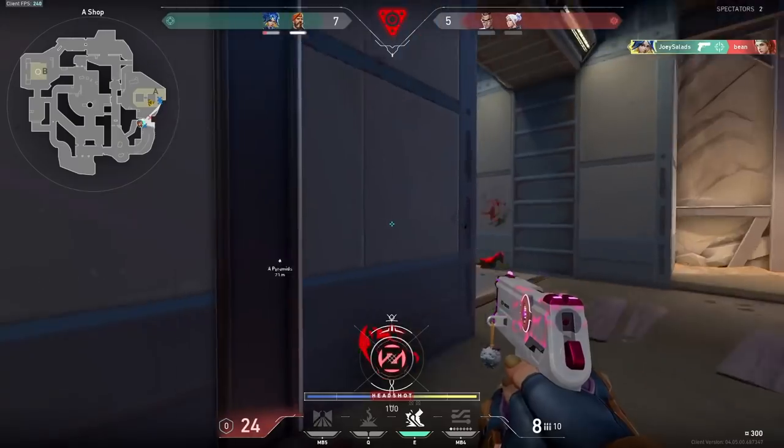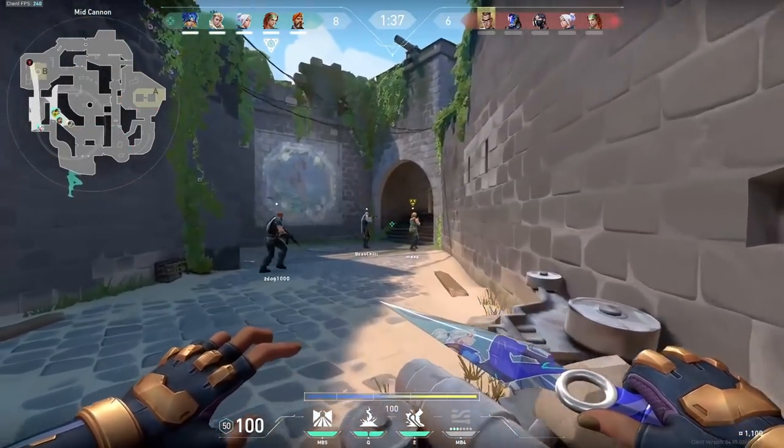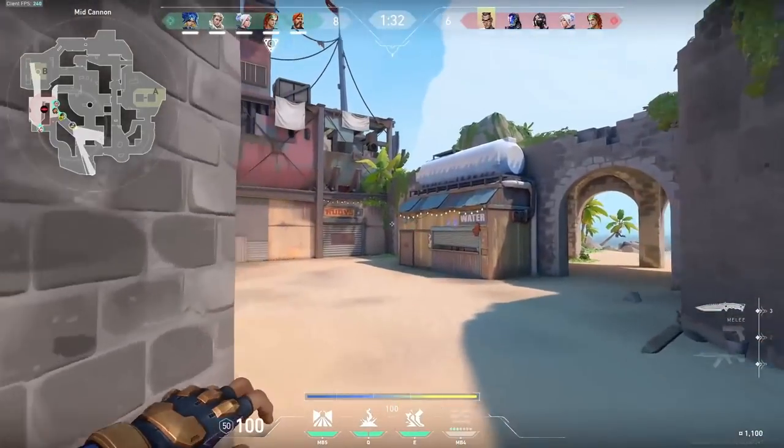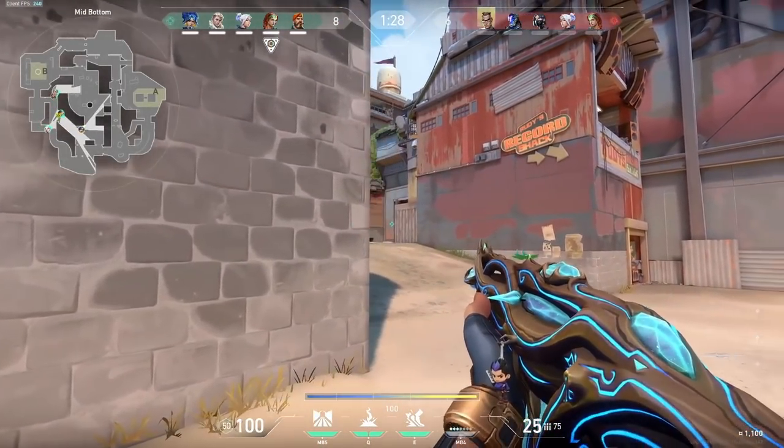Other than that, I think the rest of her kit is pretty solid. Her movement is really strong and her stun is also insane. Maybe you could make her sprint animation a bit quicker, but other than that it's in a good spot. I honestly think Neon is a couple of changes away from being a good agent and she doesn't really need any dramatic changes.